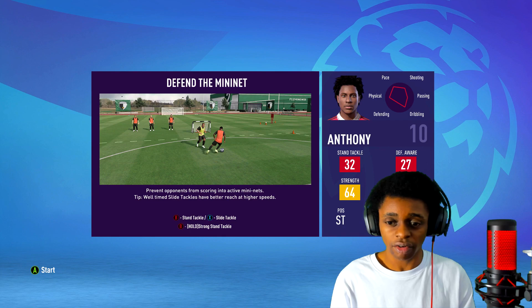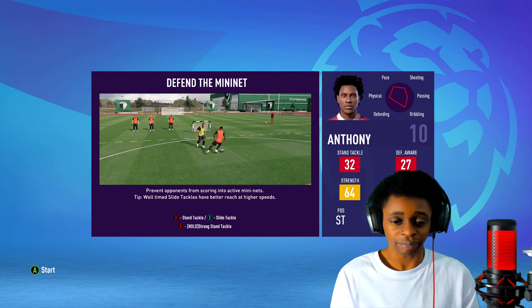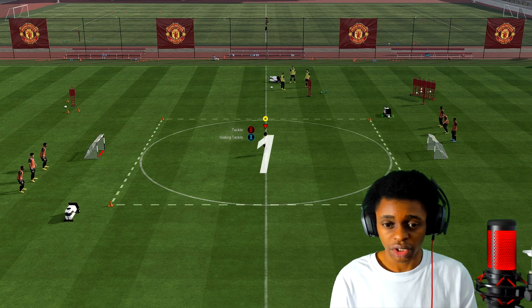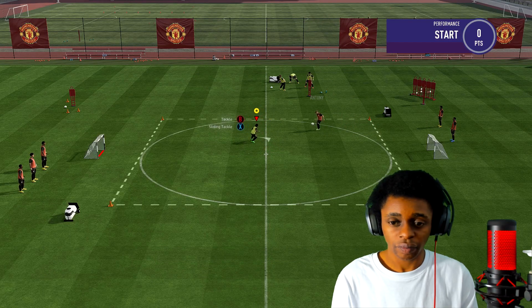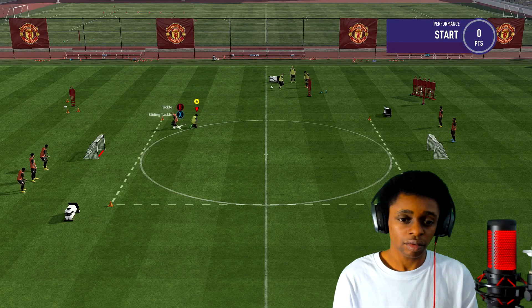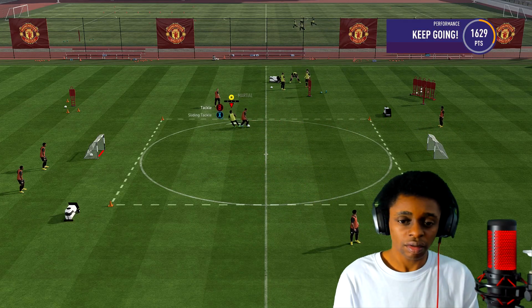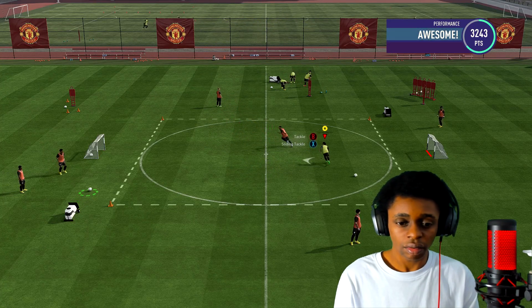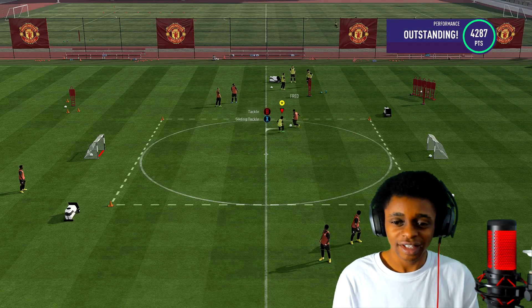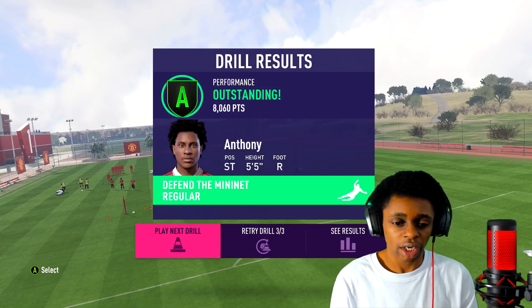When we simulate that training session we're going to get the A grade. Defend the mini net — standing tackle, sliding tackle, hold B for a strong standing tackle. Let's go. Which net are we defending right now? He was out of bounds — they can shoot from anywhere. Rashford's just darting for it. I've run outstanding, which means we might be on A. A grade! My defending is brilliant.